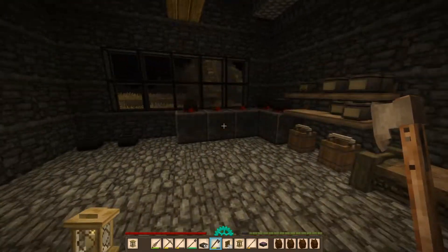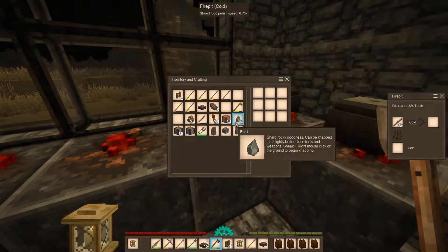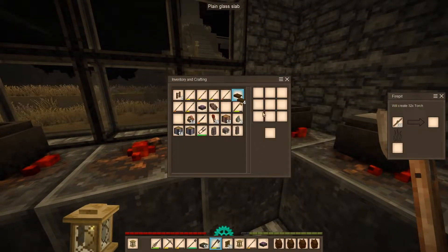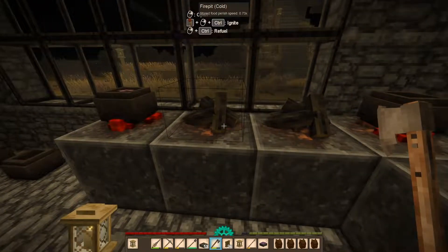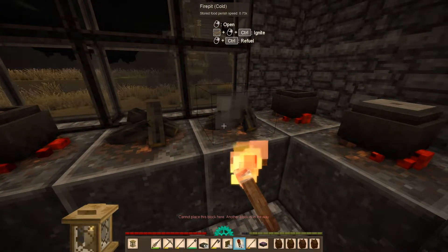We need to turn these sticks into more torches, because we're going to need a lot more. Alright, let's light this up. And let's also check on our copper — how's that doing?